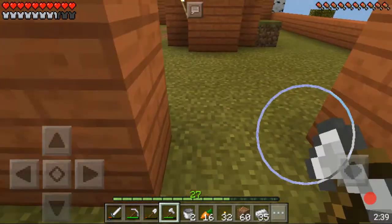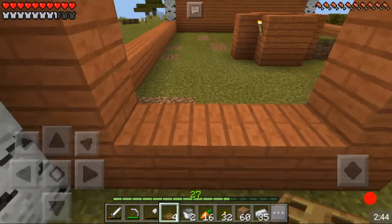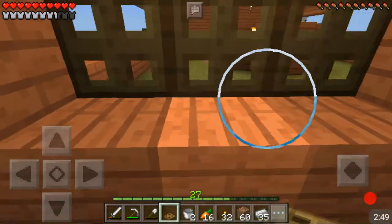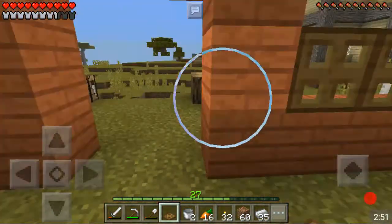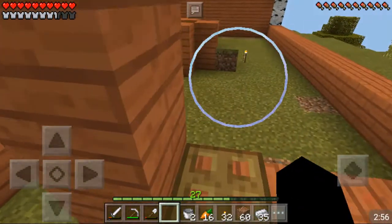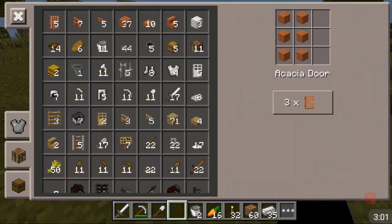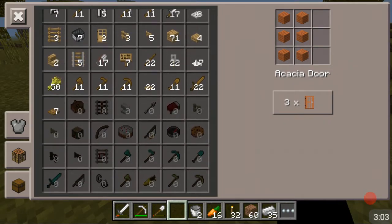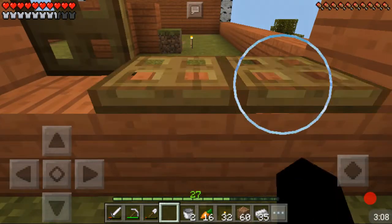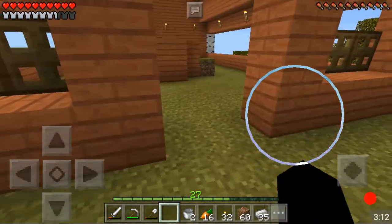Mad Ender gave me the idea to do trapdoors over here so the mobs can't really escape - if they're inside they can't jump through the windows. Let's go ahead and do that on all the windows. Looks like we're missing a couple more so let's make a couple more of them. There we go, two more should be just enough. I think that looks cool and it should keep the animals from escaping.